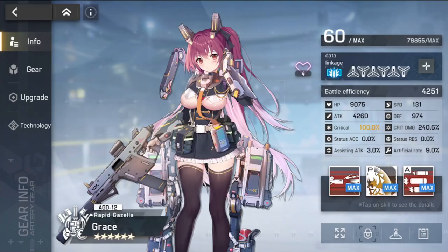Hey everyone, welcome to Artery Gear Fusion. We have here a maxed out Grace, and just to give you guys a sample build on Grace, let's go through her info first. You basically need to have her at 100% critical so that she crits every time she deals damage. Critical damage should also be over 200% preferably, and attack over 4,000 — so a farming build, whatever you call it.